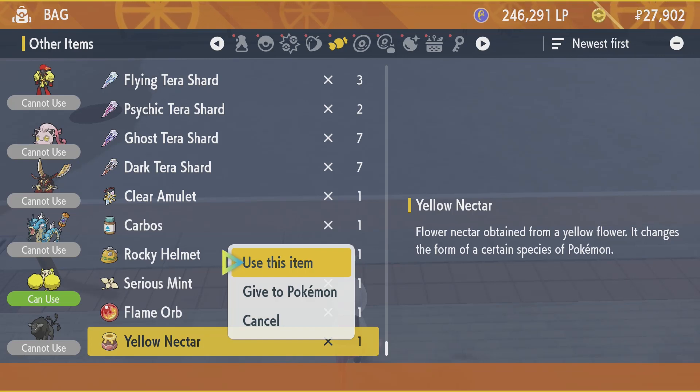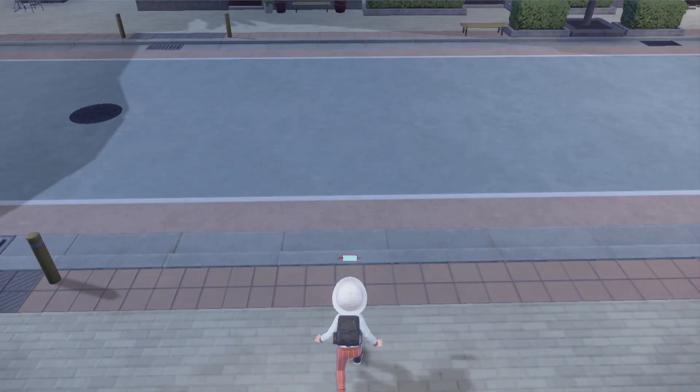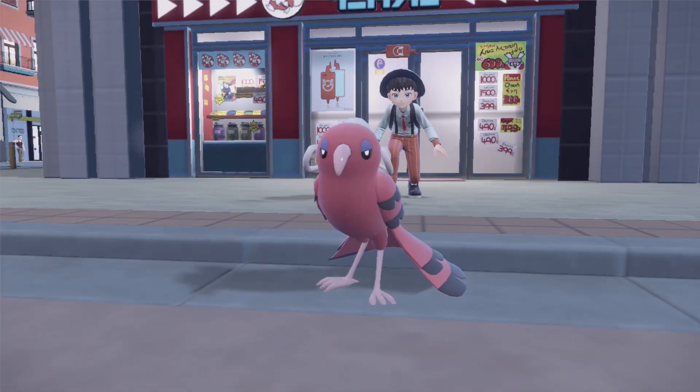What's up guys, it's Smith here from GamersHeroes.com. We've got a quick overview in Pokemon Scarlet and Pokemon Violet today on how to change Oricorio's form or where to find Nectar.